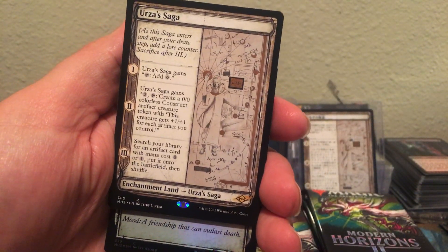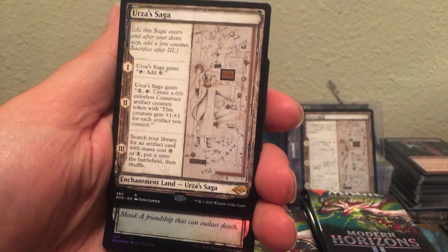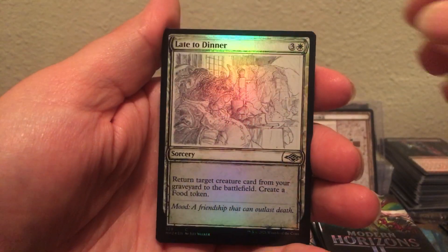Starting off like last time — we had two Urza Sagas back to back. Late to dinner.